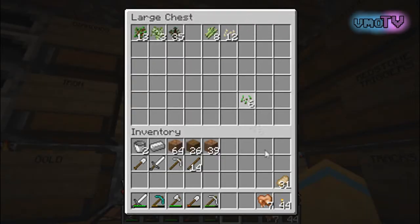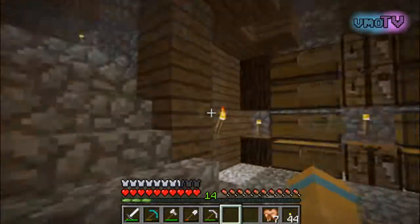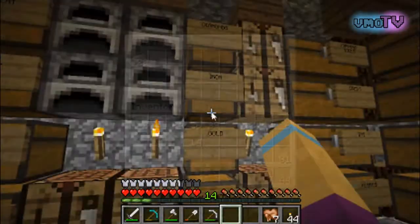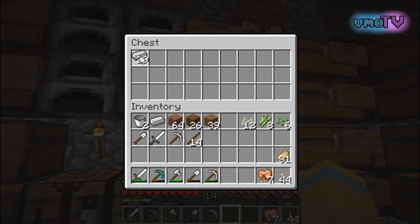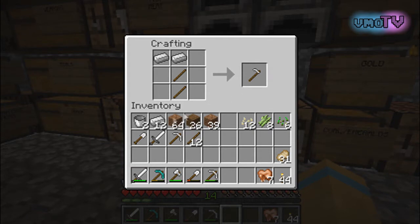Today I wanted to do something in particular — I also found pumpkins, check that out. So there were some things I wanted to do today, and that would be making a farm. We need to go mining soon as well because we're kind of running low on iron, which is not good.